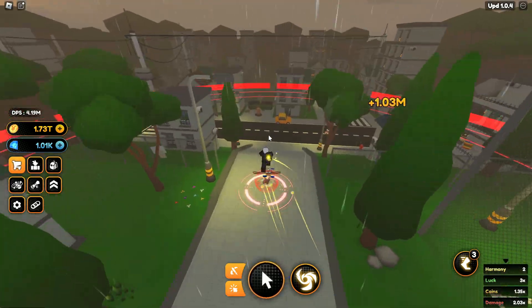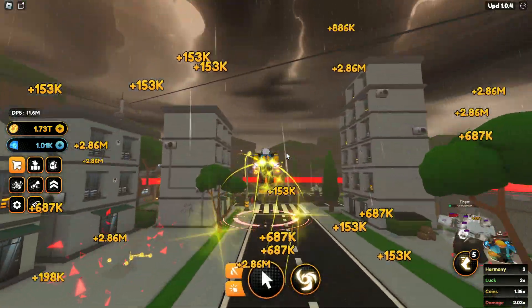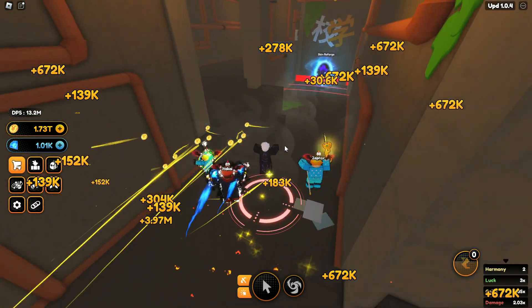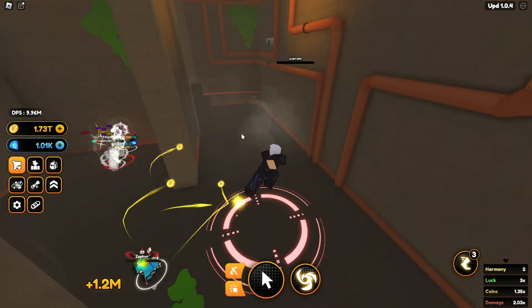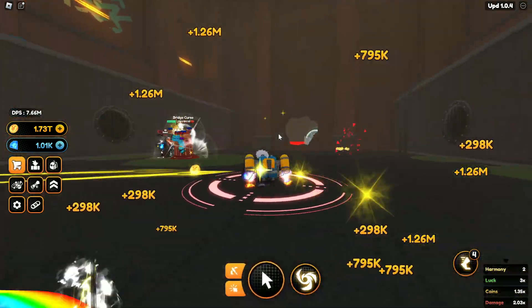If you upgrade your radius to four or five, you'll be able to attack enemies while also doing the cursed orb. For the AFK method, come to the end of the Curse City map. You'll need to do a quest to get past this point, and remember to upgrade your radius to at least level four.